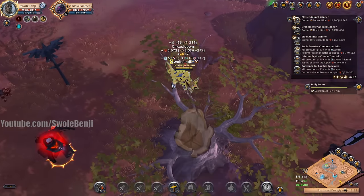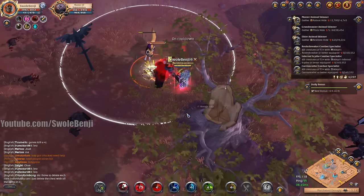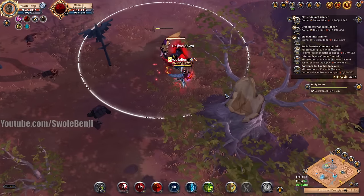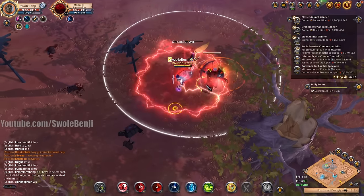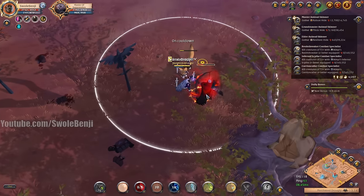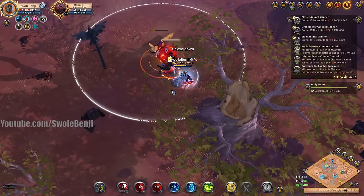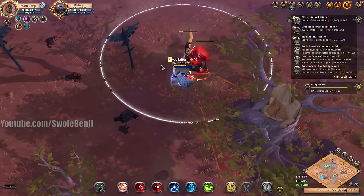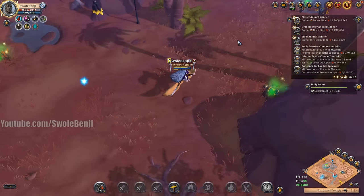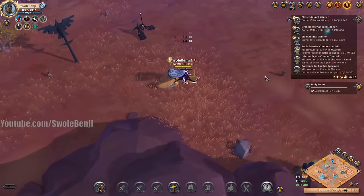We'll go for the crossbow spike boss — I think he might be kind of easy. He does that caltrops on the ground and that arrow knockback. Let's use our armor. We're okay as long as we don't get hit by that. I should have waited for my W. 320,000 fame on that! We got a heron spear, some tomes — I'm supposed to eat those.